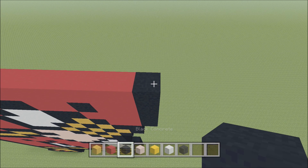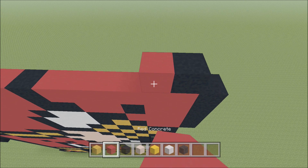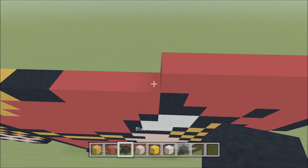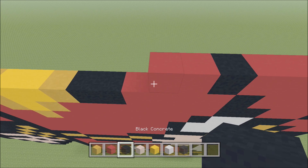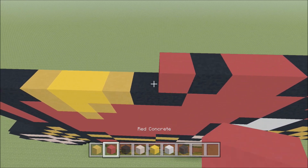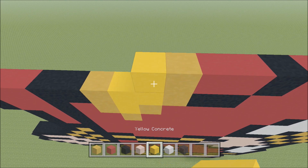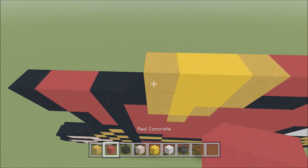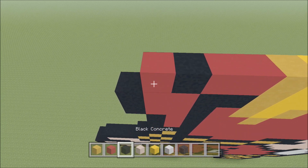Move up, move in one space from the right. Above this first block of Red, build up with a Black. To the left add six Red, a Black, two Red, a Black, two Red, a Yellow, two Yellow Concrete, a Yellow, two Red, a Black, Red, Black.